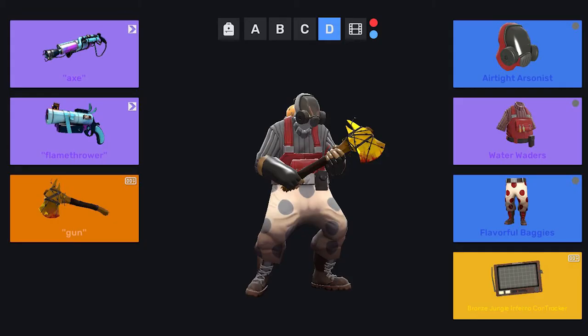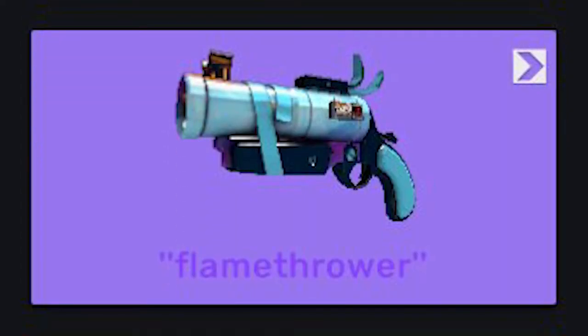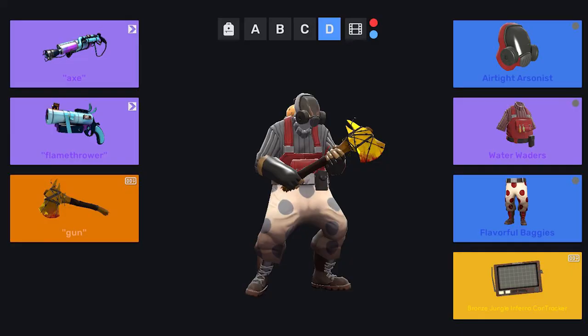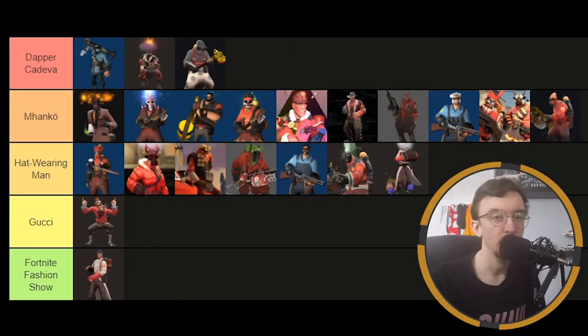And then this is the combo loadout — I think it looks more offensive than the offensive loadout, but I like this one more. They've got the flamethrower named Axe, the flare gun named Flamethrower, and the axe named Gun. But really we're not here to judge weapon names — we're here to judge the cosmetics. They've got the Airtight Arsonist, the Water Waders, and the Flavourful Baggies. I think this loadout looks pretty dope. I'd change out the leg cosmetics personally, but they work well with the loadout. That is getting Dapper Kedavra.